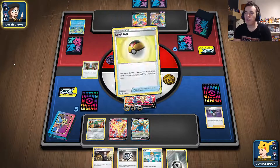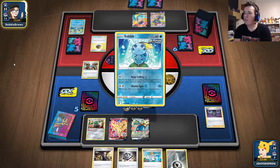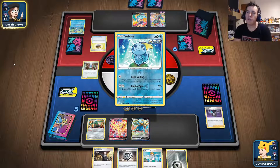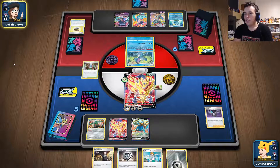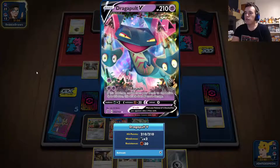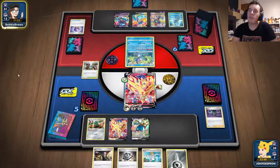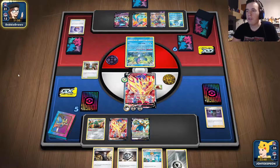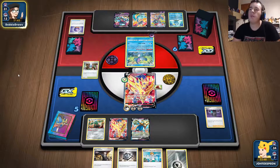I was actually expecting Inteleon with more than 90 HP. I have three VUnion pieces in the discard already. They're going Drizzile, Evolution Incense, Inteleon with Quick Shooting. I'll just Professor's Research to refill my hand. I'll get this discarded and tackle for knockout. I have three VUnion pieces in discard — almost ready. They played Inteleon's Shady Dealings.